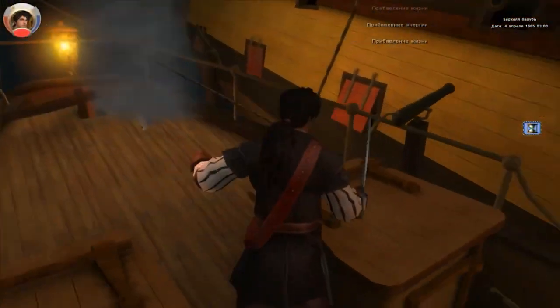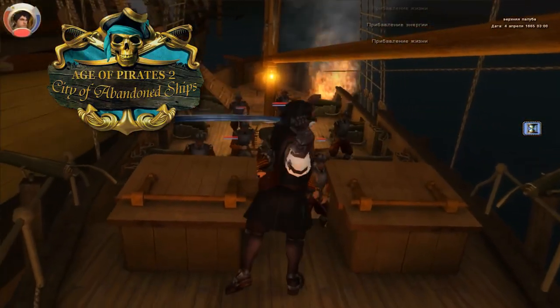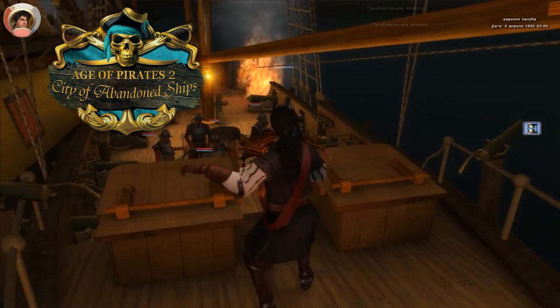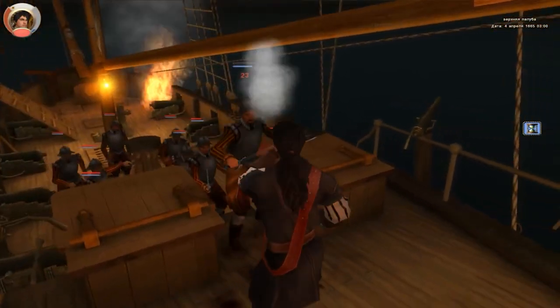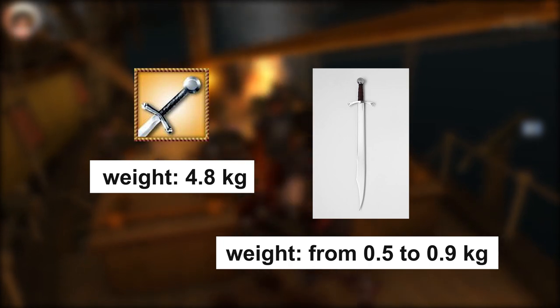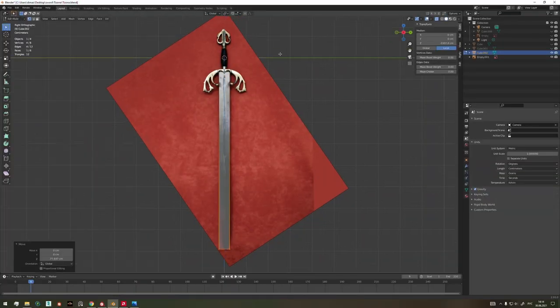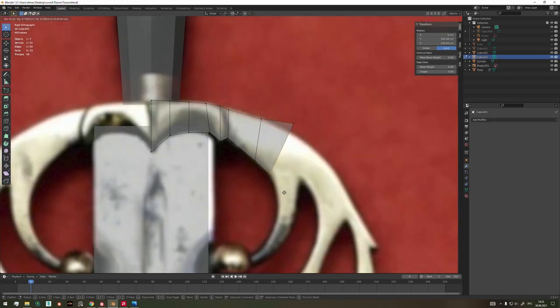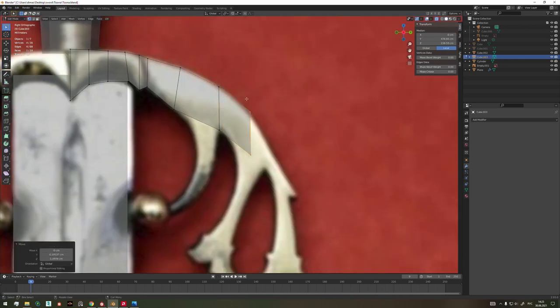We had to study many sources to collect a credible list of weapons of that time with their accurate characteristics. While analyzing Age of Pirates 2: City of Abandoned Ships, we found out that the weight of blades doesn't correspond to the weight of real weapons. For example, in the game the falchion weighs 4.8 kilograms, but in reality it weighs from 0.5 to 0.9 kilograms. In Corsair's Legacy, weapons preserve their historical characteristics, appearance, and weight. For each blade, we tried to find photos of real analogs and compared the end results with them.